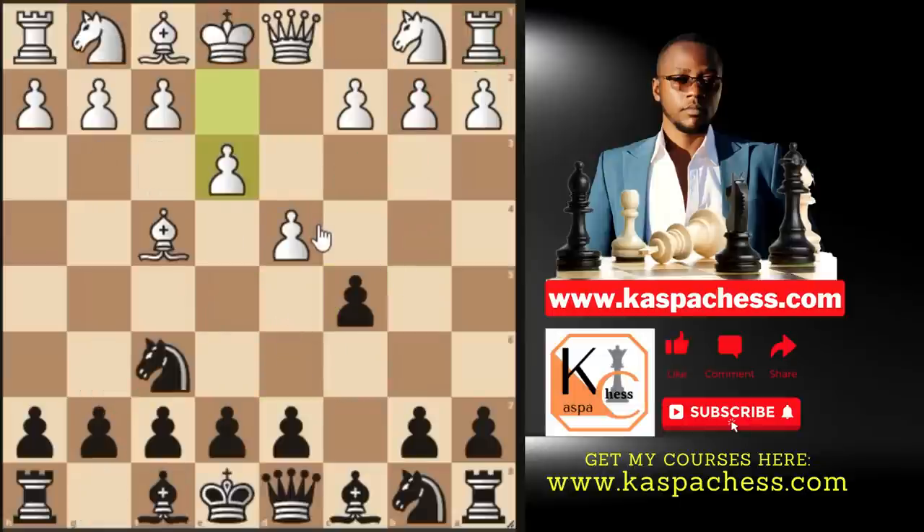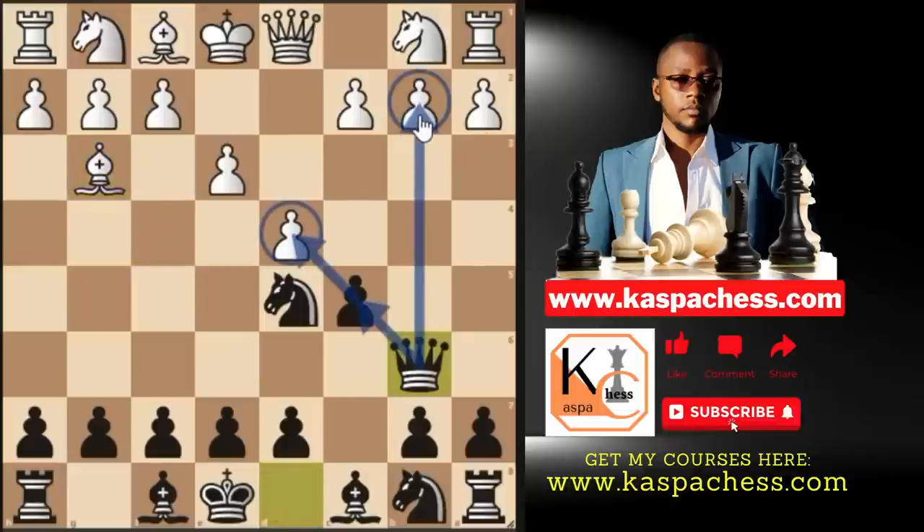Back to our starting position: d4, knight f6, bishop f4 — we play pawn to c5, and white plays pawn to e3. What's the rule? Don't go queen b6 immediately. Before developing another piece, always think about breaking the rule against moving the same piece twice. We simply want to take the bishop first. So after bishop g3, that's when we play queen b6, attacking the pawn on b2. So far we've looked at knight c3 and queen c1 — but what if white plays pawn to b3?